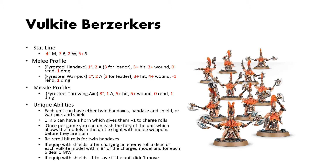Their unique abilities are a little extensive. For their equipment, they can either have twin handaxes, handaxes and shield, or warp pick and shield. 1 in 5 can have a horn, which gives them a plus 1 to charge. And once per game, you can unleash the fury of the unit, which allows models in the unit to fight with their melee weapons before they are slain.